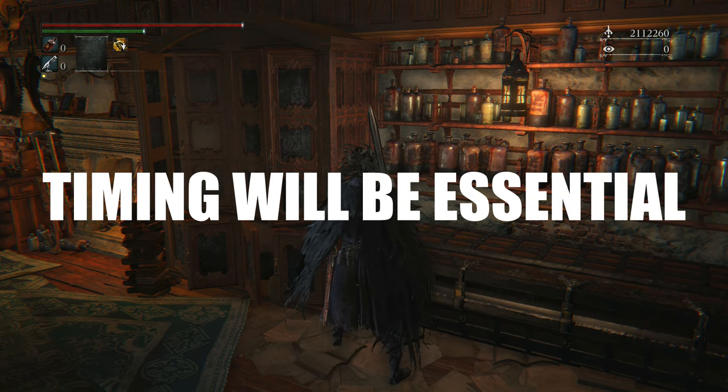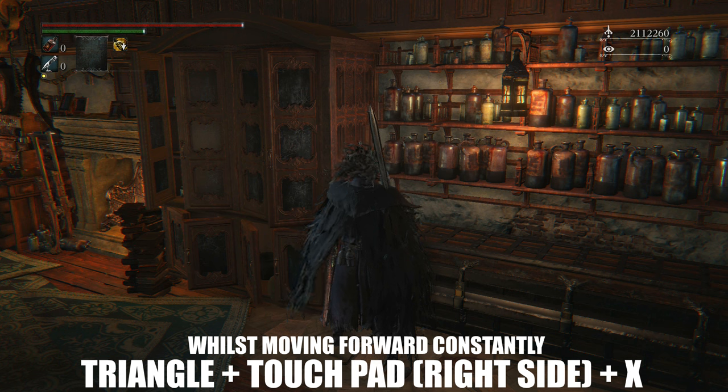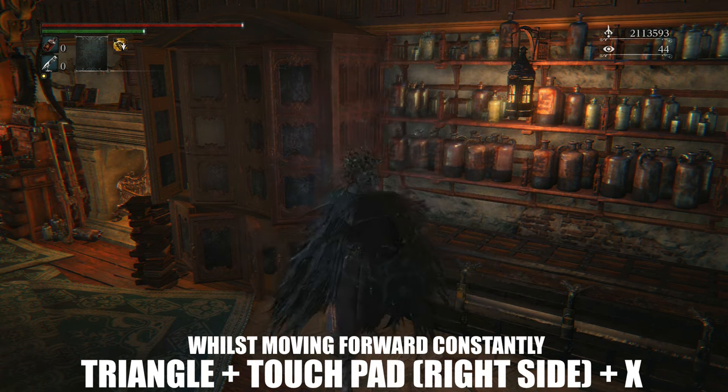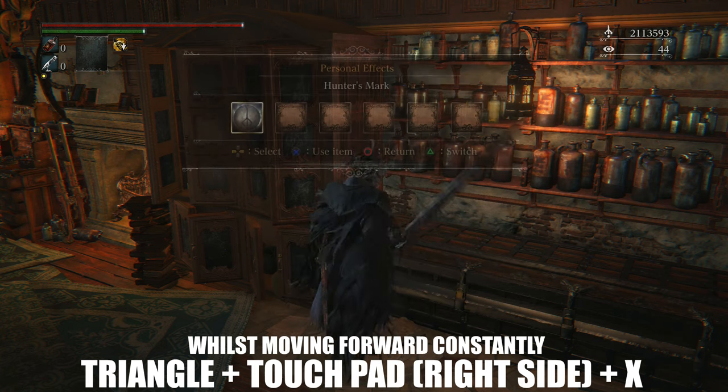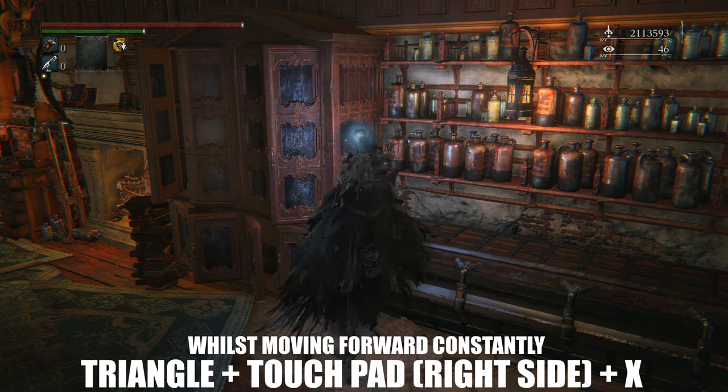These next sequence of events will be the crux of this insight glitch, however they will be the most challenging as it will be quite difficult to master the timing for these inputs — practice does make perfect. Whilst moving forward with your left analog stick, you're going to be clicking triangle, then the right-hand side of the touchpad, then X. Once done successfully, you'll notice in the top right-hand corner we will be gifted with two free insight without actually consuming our Great Ones Wisdom.